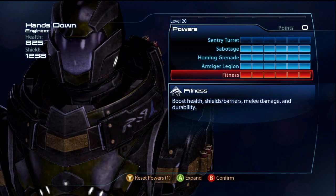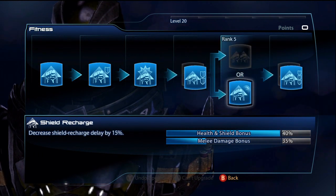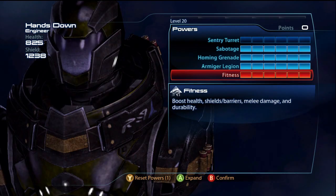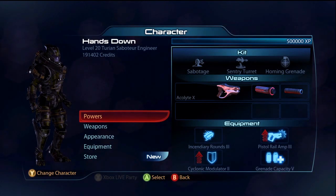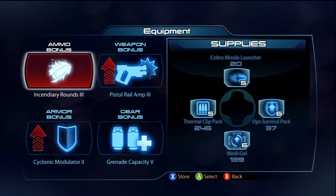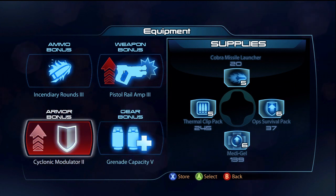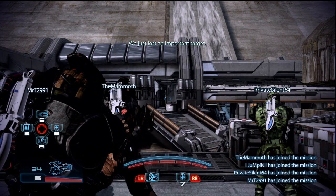Next up is going to be the Legion — I go for damage and capacity just for some more power damage, power damage as well, and finally just some weapon damage and stability. I do like that. And then finally for Fitness, all shields — that is just the way I go on most of my guys and that is the way I recommend on this guy. Now for the equipment, I recommend incendiary rounds for getting fire explosions because tech vulnerability does work with that. Pistol Rail Amp 3, Grenade Capacity 5, and Cyclonic Modulator 2.